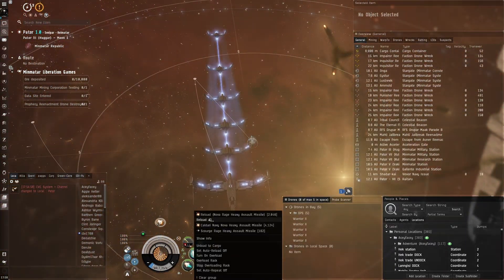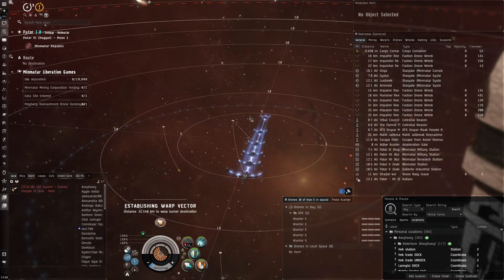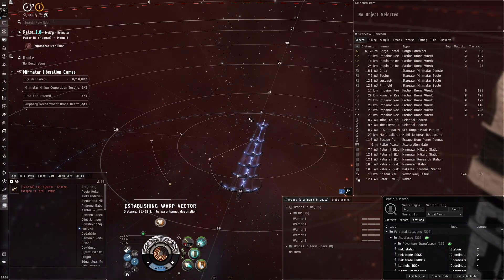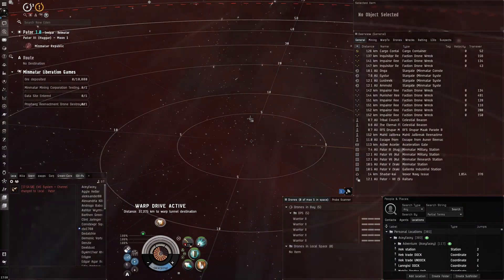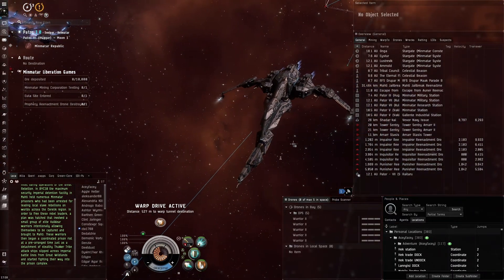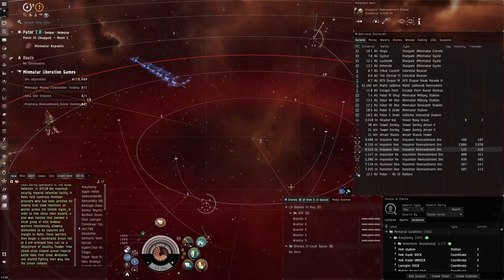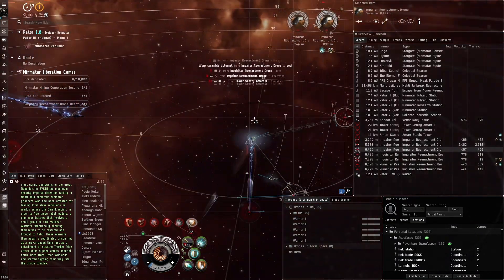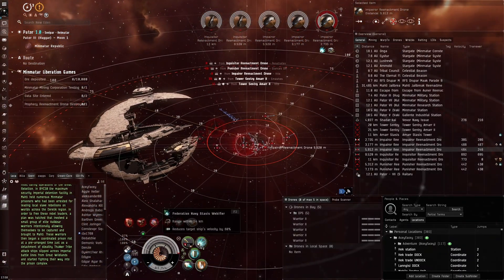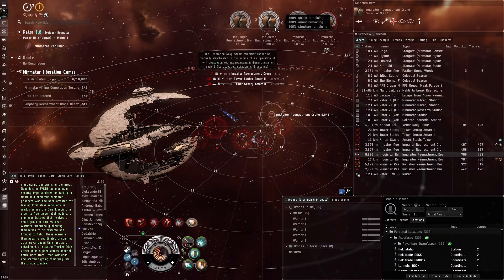I started using this ship because I often lost competitions when I was up against Caracals — particularly the Caracal Navy Issue. That experience said a lot. It's been a very smooth ride since I switched. The ship has good application bonuses, and with this Federation Navy stasis webifier you get really good application even to small stuff.